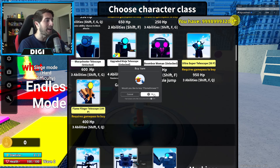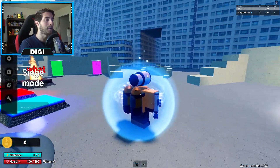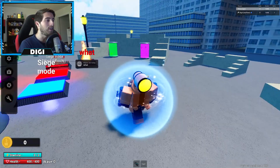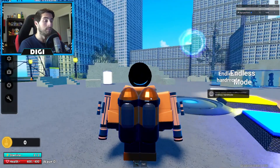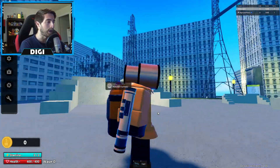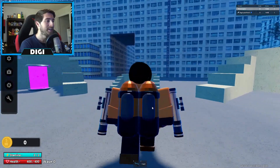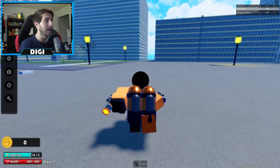All right, I bought it — flaming PP time, let's do this! So here we go, we've got him. I love the fact that he's got like a flamethrower pack on his back, and then we've got the two flamethrowers on each side. This looks really good. Shift is running — it's not sliding, very cool.